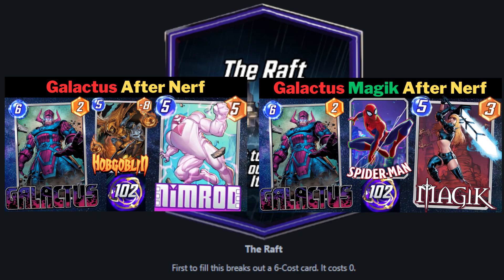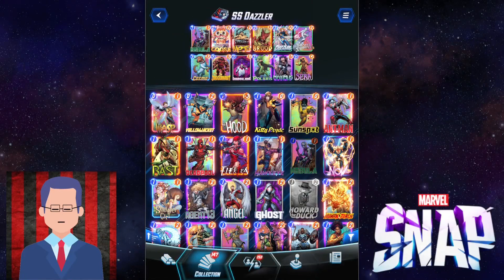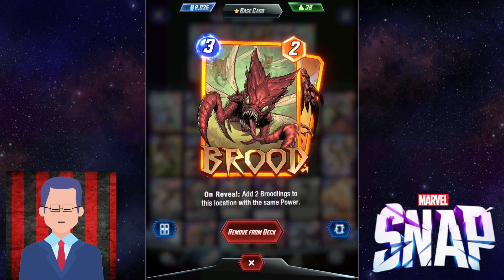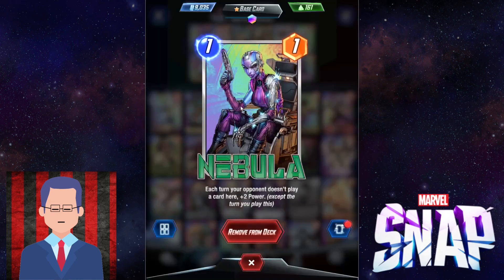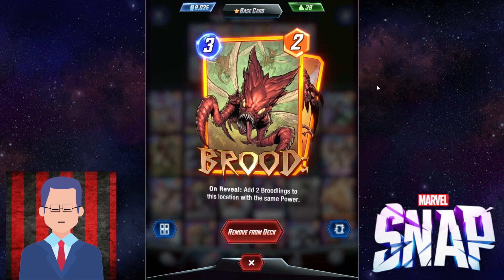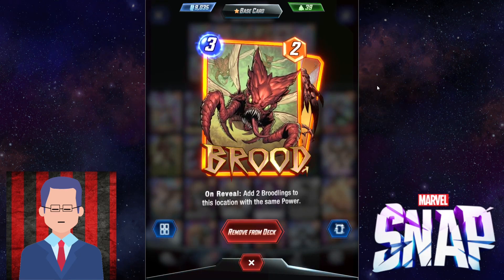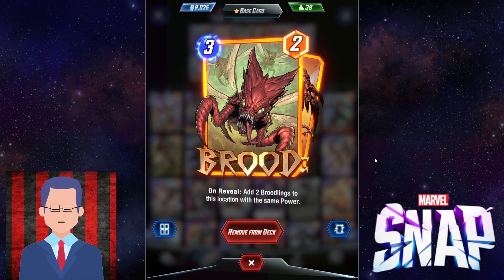The Raft is kind of where you want to swarm, so the first deck I recommend is a Silver Surfer Desla deck. The most important thing about The Raft is you want to fill the location up real soon, and Brute helps with that — no one does it better. On turn three it gets three bodies onto The Raft. So say on turn one or two you play Nebula, Goose, or Mojo, then on turn three you just fill up The Raft right away. That's the fastest way you can do it, and it's really difficult for your opponents to outpace you. With Brute in the deck, you're very likely to win The Raft, and that might just force your opponent to surrender.